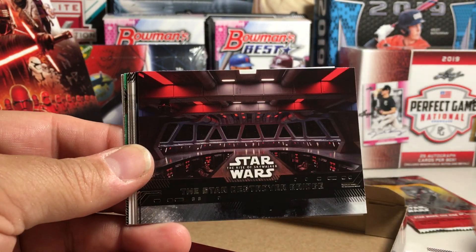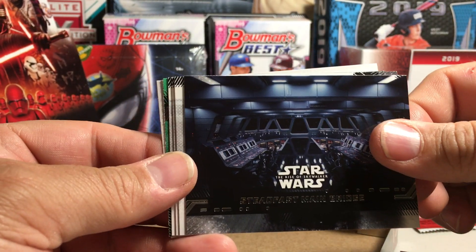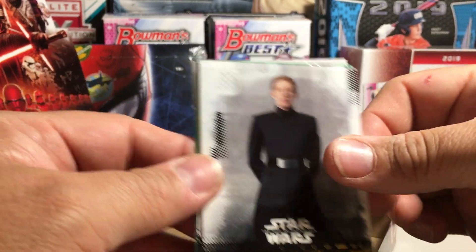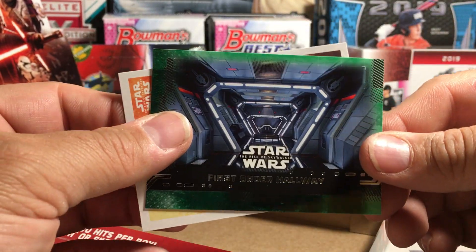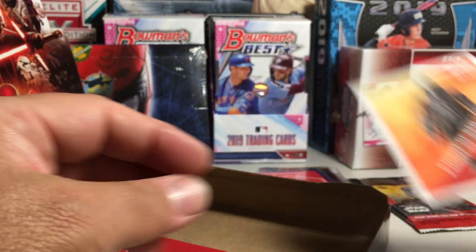Dark Side of Ray, Star Destroyer Bridge, Steadfast Mane Bridge, Hux, Tice, BB-8, Green First Order Hallway, and Knight of Ren.